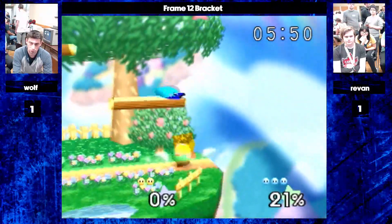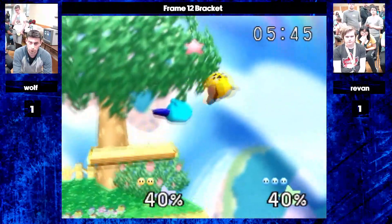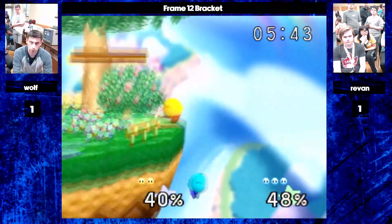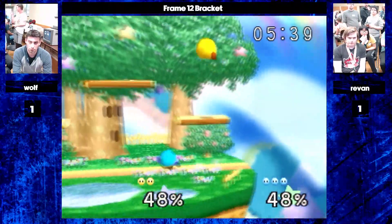It is a big lead, but looking at the second stock advantage right there — getting above. Wolf playing low, but when they're in the air, getting the reversals. They do a pretty good job of getting above Revan. He almost kills him — barely.